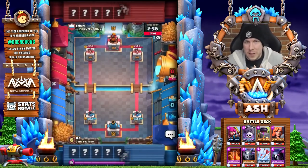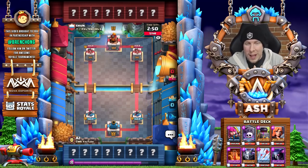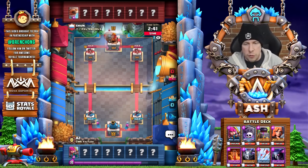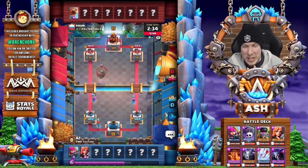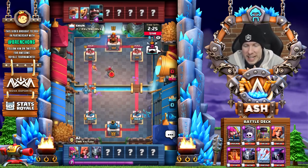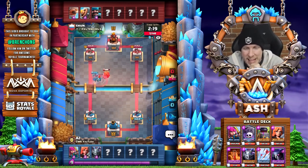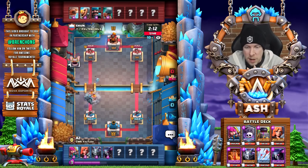We're just going to keep going until he loses — this could be a long video. Going against Shun, a CRL Asia pro, one of the best CRL Asia players in my opinion — definitely underrated, plays with Game With, and is really one of their star players. He starts out with a flying machine and barbarian barrel — the first thing I think is that three musketeer barbarian hut deck that's been going around everywhere. With hunter and flying machine as fireball bait cards, and now a battle ram — it's probably three musketeers. Here it comes.